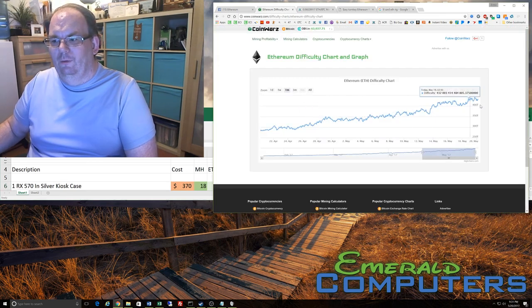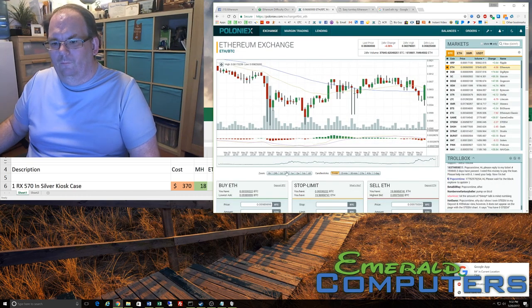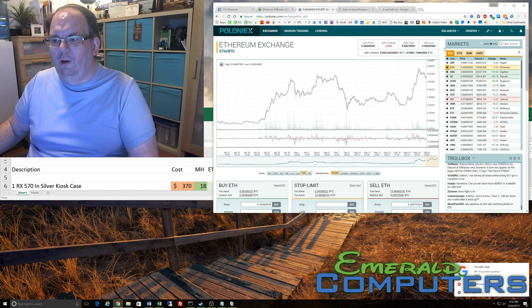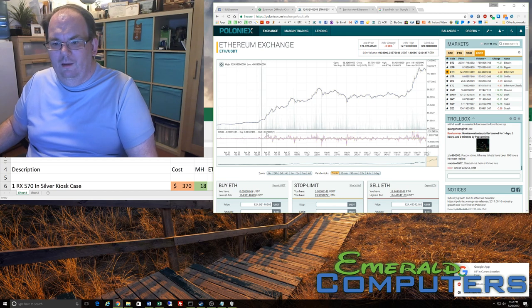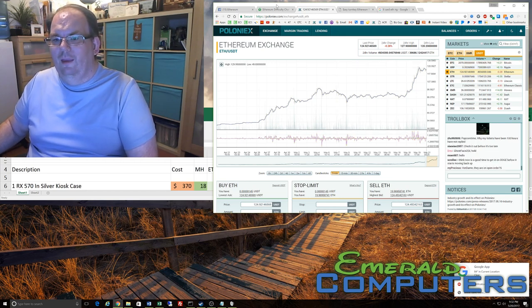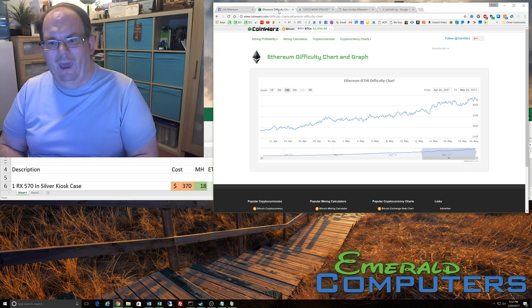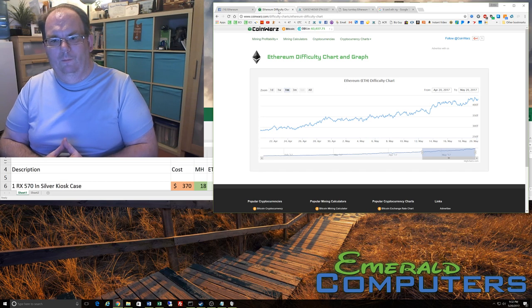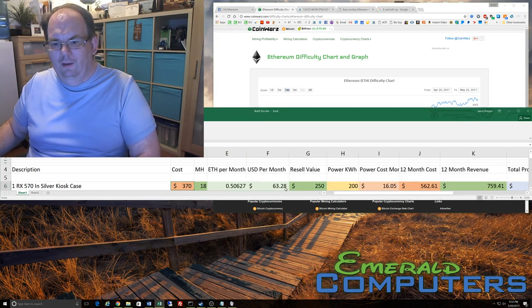At 18 megahash, at today's rate — this is as of about five minutes ago — you would earn less Ethereum per day as difficulty goes up. The goal is to look at the price of Ethereum in dollars rather than Bitcoin since Bitcoin fluctuates a lot. Here's the last month of Ethereum price and here's the last month of Ethereum difficulty. Luckily the price is actually going up faster than the difficulty, and for the last year or so that I've been in this, with one or two minor exceptions, the price has always outpaced the difficulty.